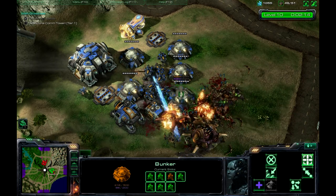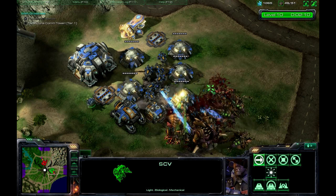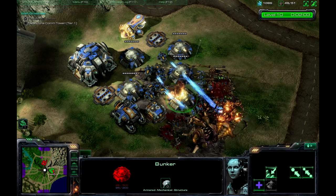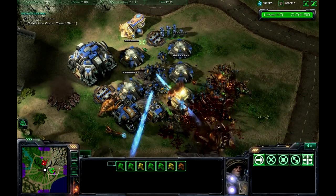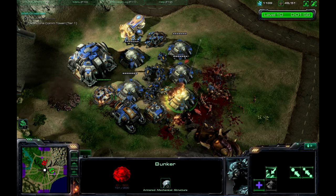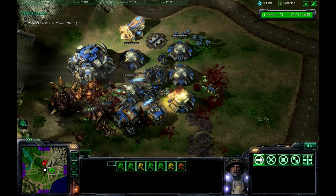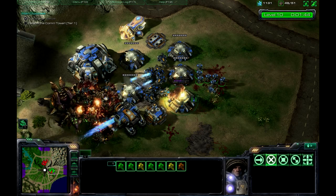Now right here, watch what I do. Since they popped up on my bunker again, I'm not going to have enough energy to heal it. So in order to keep it from dying, I'm going to actually send my Marines out and they will start focusing another bunker. I do want to save the Marines, so I put them on a rally point — you can see the little rally point — so they automatically left. That's going to save the bunker until I have enough energy to actually heal it. I'm just going to keep my Marines safe because they will die very quickly if you try to put them inside the fight.